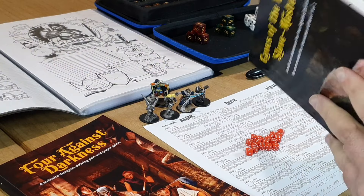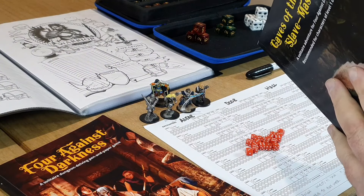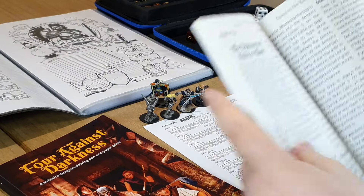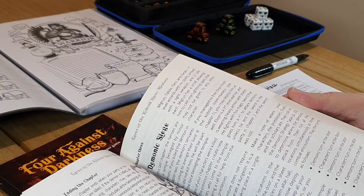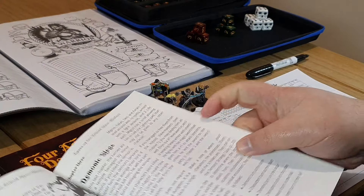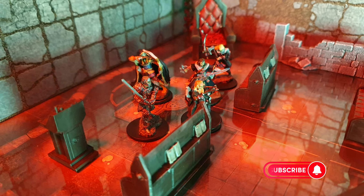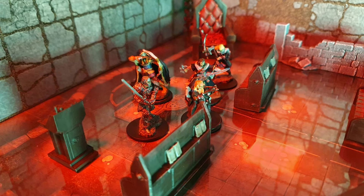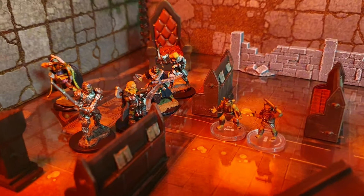We are playing through Caves of the Kobold Slave Masters, the third and final part: Demonic Siege. I've decided to refuse the help of Elvin, Rika, and the priestesses and scholars in the church, instead opting to increase my party by one and use all five of my characters in a heroic and possibly final stand.